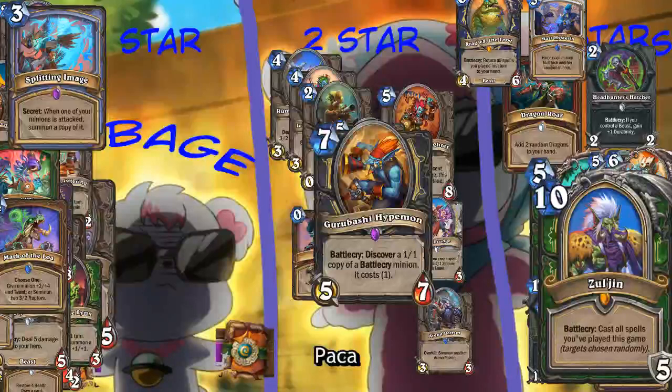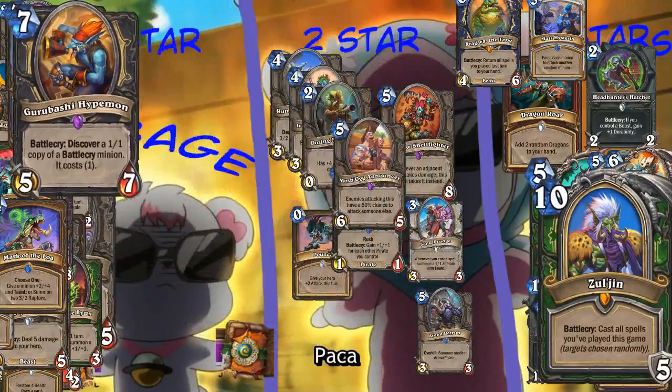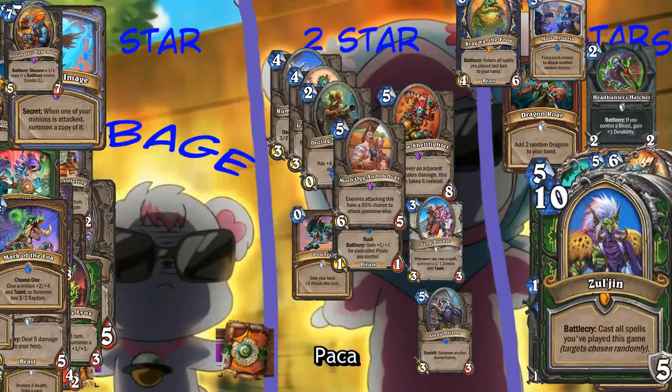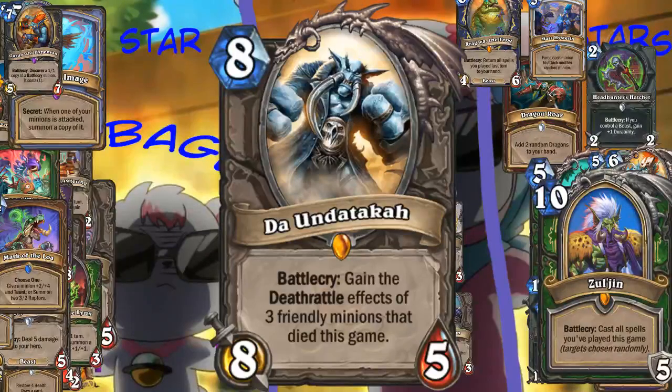Now here's an interesting card - Rogue, seven mana. It's an odd cost card for Rogue. Yeah, but it's seven mana - I can't remember the last time I played a minion above five mana in a Rogue deck. Maybe this is going to be the thing that changes it. Battlecry, discover a one-cost copy of a Battlecry minion - so it's very likely you'll get a minion that's more than one mana cost. No, you wouldn't play this with anything - it's way too random. You'd have to hit something really good for that to be worth it. Alexstrasza every time. I'll play this with Yogg in wild.